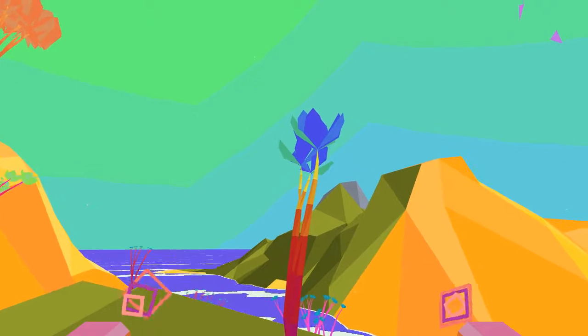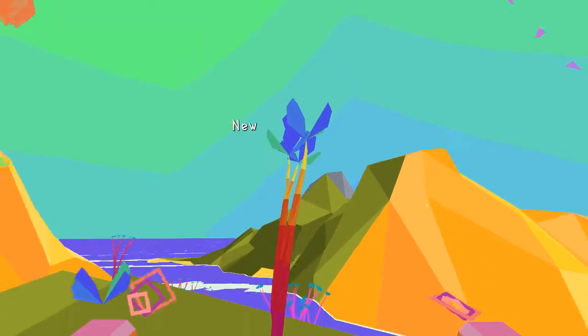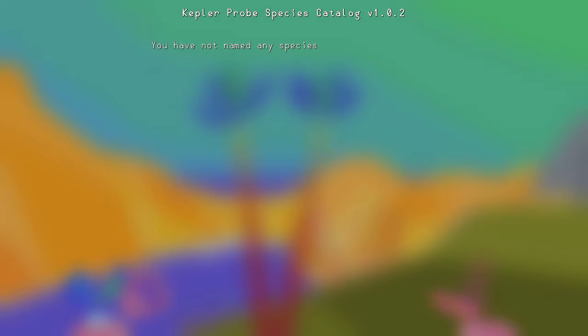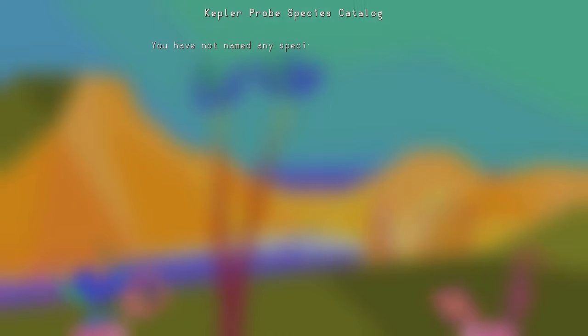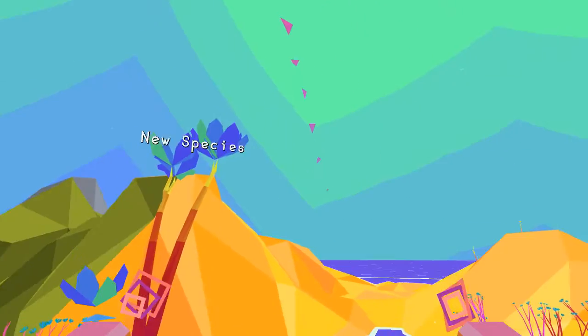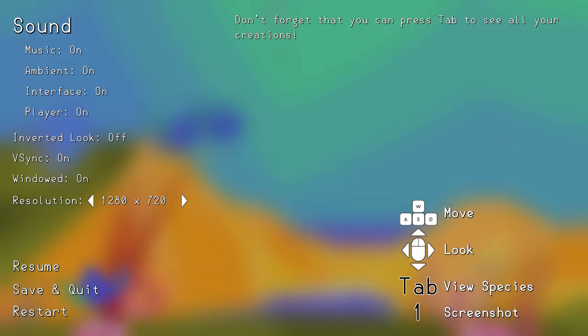Mendel also has an interesting gameplay mechanic where new plants will spawn on the island if you leave the game alone for a while — if you come back to it, there's a chance that new plants will have grown. It's kind of like a clicker game sort of mechanic where new things will happen even if you leave the game turned off. You can also press the tab key to look at all of the named species. When you name a new species, it'll appear in this catalog. This also tells you what version the game is — currently version 1.0.2. The most recent update was just a bug fix.